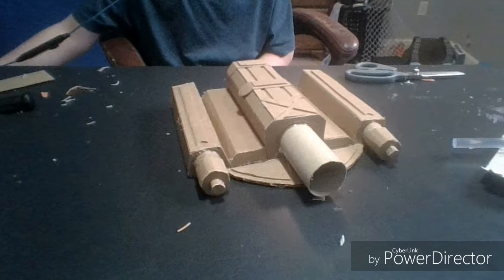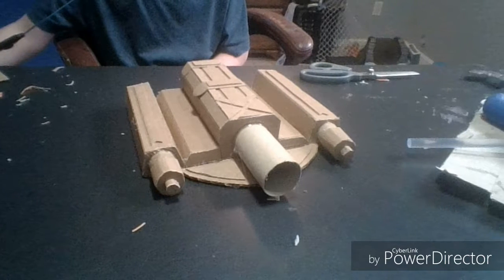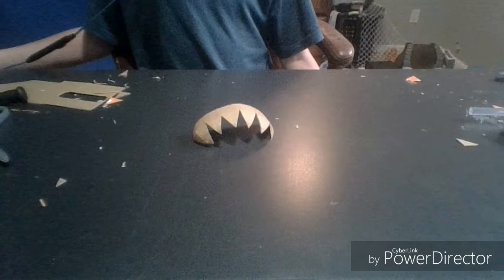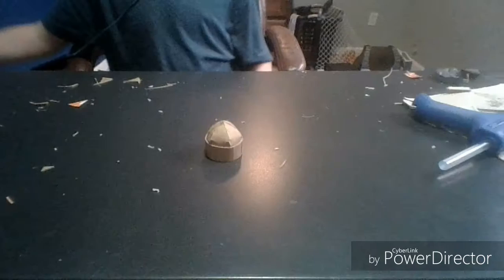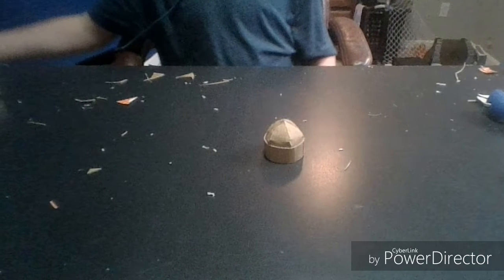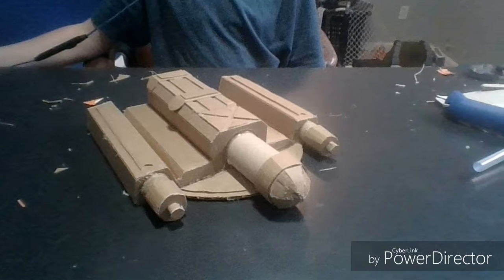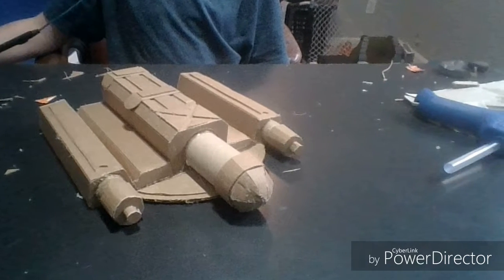Next, you need to do more detail on all the different barrels — this is going to end up looking really cool, it won't look like anything now. I also made this dome piece, which is the actual rocket of the rocket launcher. If you want to know how to make it, just look up a dome template and you'll see what I mean.